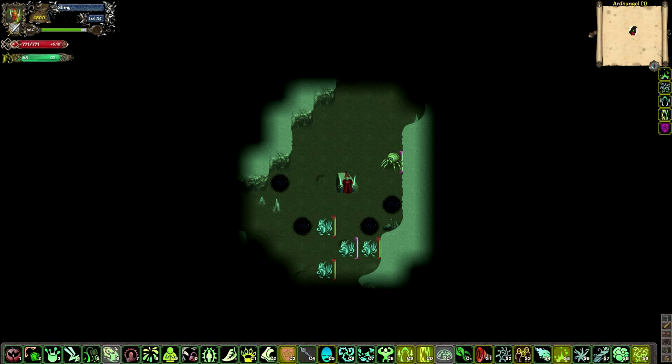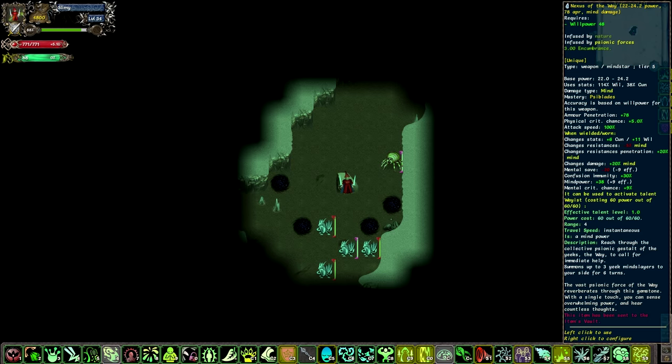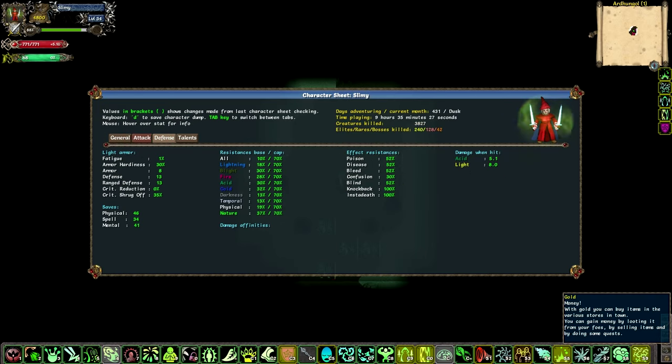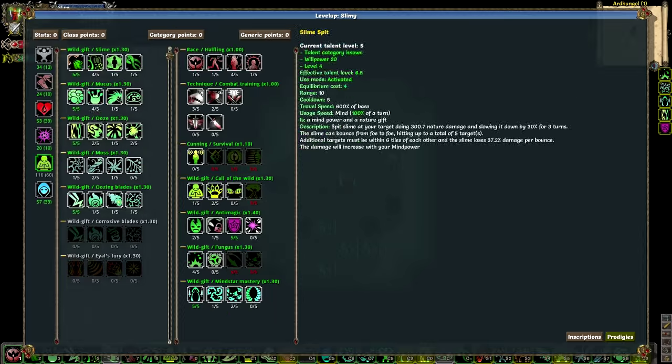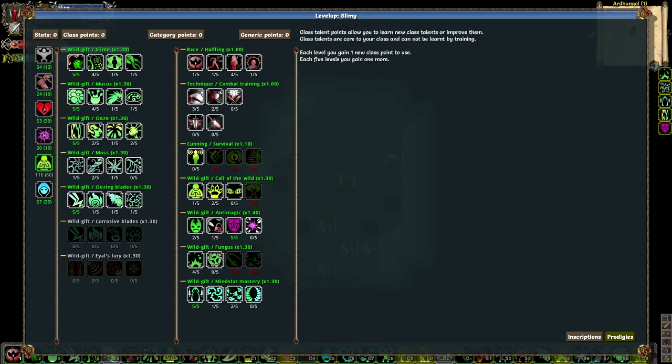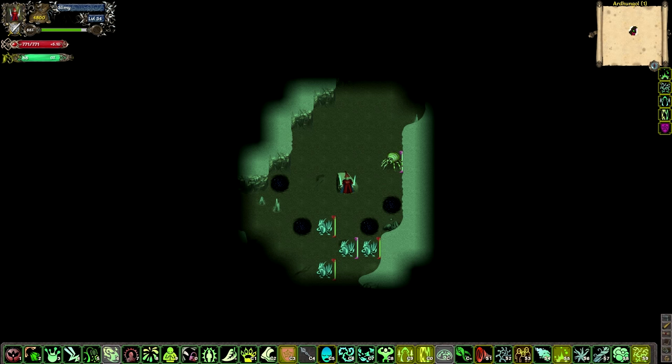The game is fairly complex, as you can see here. I've got a lot of skills on my bar and they're not even everything. You've got a lot of statistics, a lot of skill trees, class points, category points, generic points, and stat points. So in general the game is fairly complex, and I thought I would give 5 tips to help you get started.